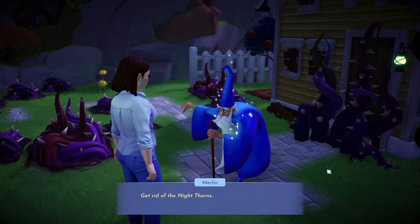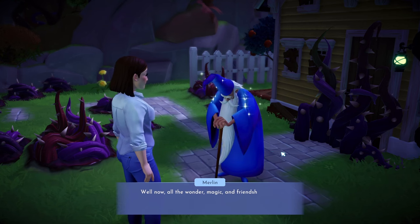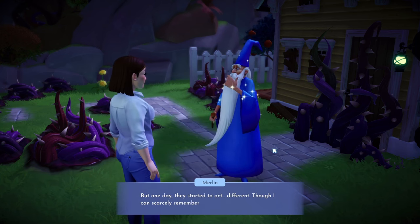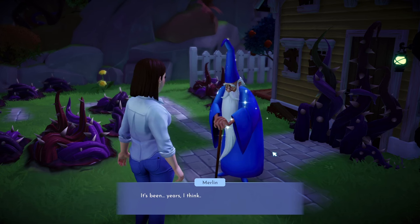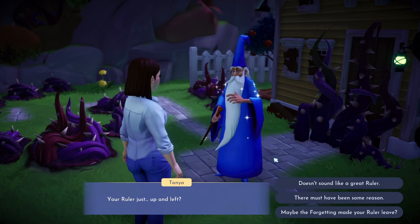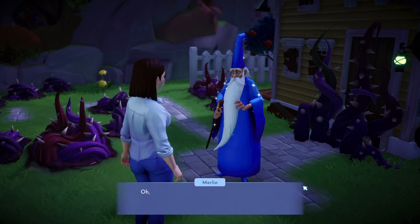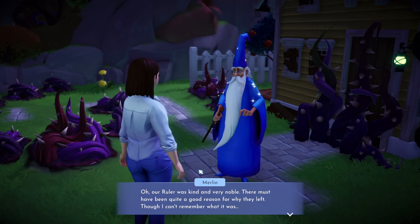'Maybe if we get rid of the Night Thorns, your friends will come back?' — 'Now there's an interesting thought.' The ruler watched over the village and kept it safe from dark magic, but one day started acting differently and simply vanished. 'Your ruler just up and left? Doesn't sound like a great ruler.' — 'There must have been quite a good reason, though I can't remember what it was.'